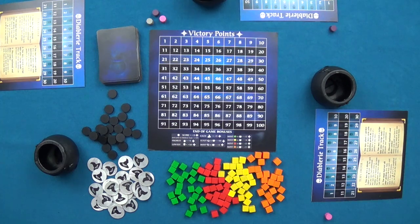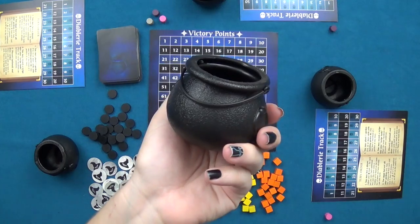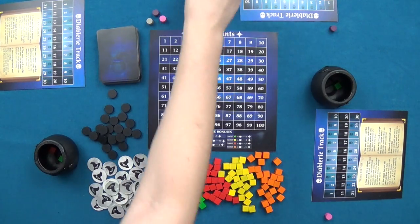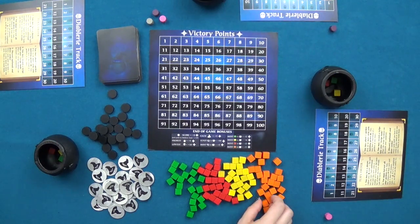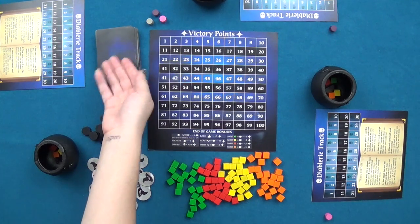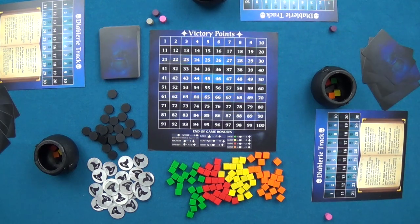For three players, 24 resource cubes of each color are put out on the table. Each player takes a cauldron and places one resource cube of each color into it. Players may not look into their cauldron until the end of the game, so they must remember which resources they have. The deck is shuffled, players are dealt five cards each as their starting hand, and a start player is chosen.